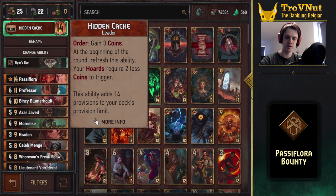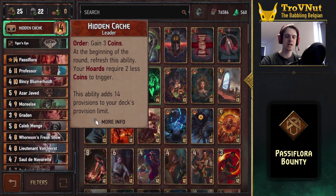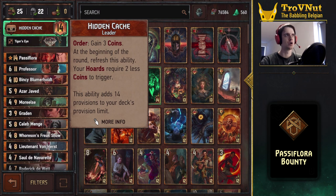As I said, we're going to be using Hidden Cash in this deck and we'll quickly go over all the cards. Hidden Cash gives you three coins every round, so every round you have the ability to get three coins, and all of your Horde abilities require two less coins to trigger. It's a very powerful Syndicate ability that allows you the flexibility of getting coins in the bank every round in case you need them, and the Hordes give you plenty of engine cards to work with.